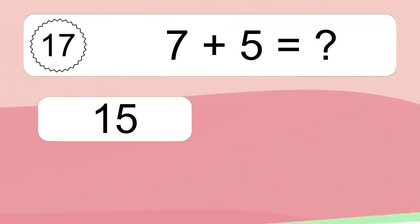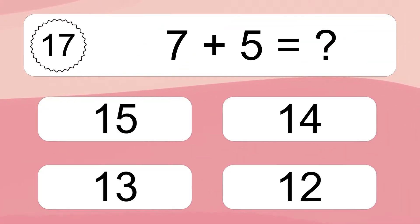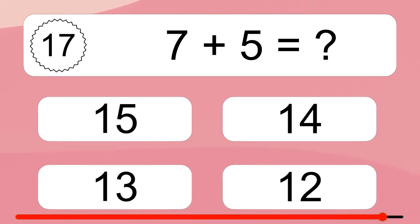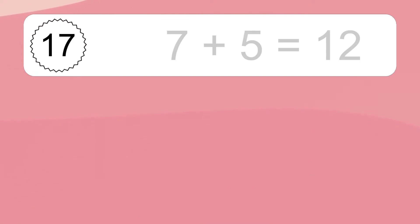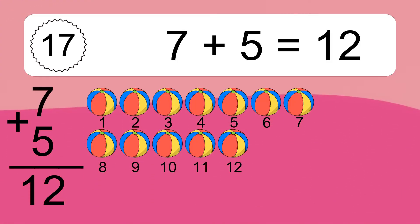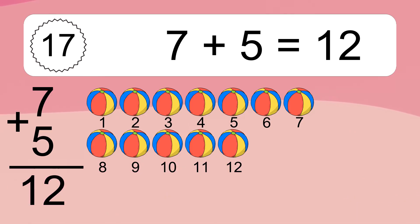Seven plus five equals what? Seven plus five equals twelve. Let's count it: one, two, three, four, five, six, seven, eight, nine, ten, eleven, twelve.